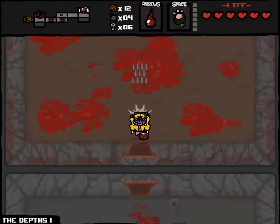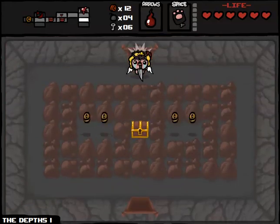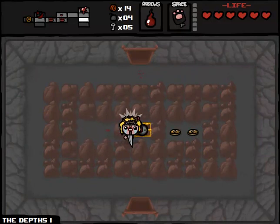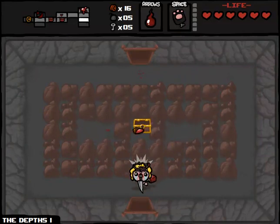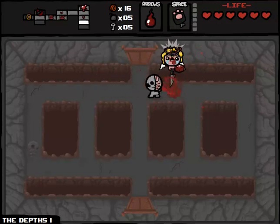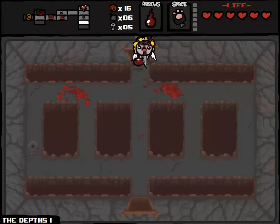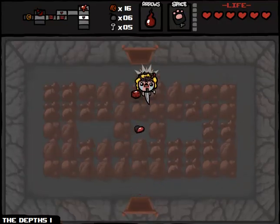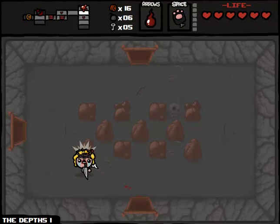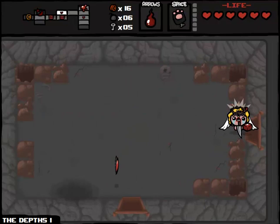We're picking up a number of golden chests here. I'm not sure why there's so many now. Maybe the Holy Grail has a tendency to give us more golden chests. I'm not a huge fan of golden chests overall, but sometimes they can end up statistically paying off. We now have enough money to go to the shop, so I should maybe backtrack a little bit. There is the possibility that I pick up a spacebar item in the shop better than Guppy's Paw, and then just roll on 18 Spirit Hearts. In particular, Book of Revelations would probably work well for that.